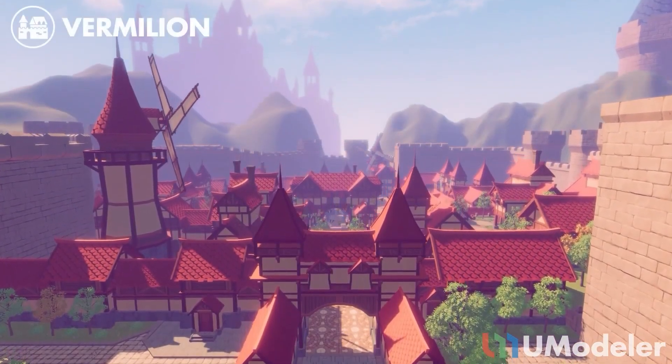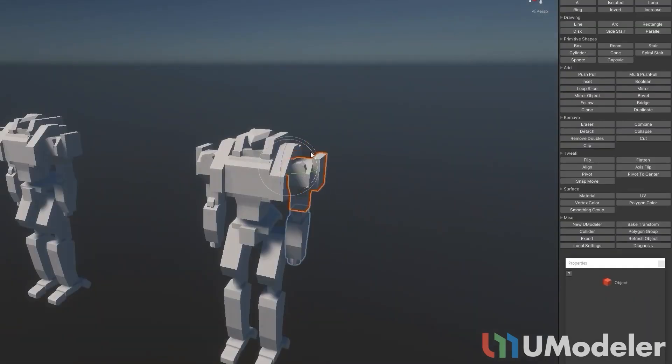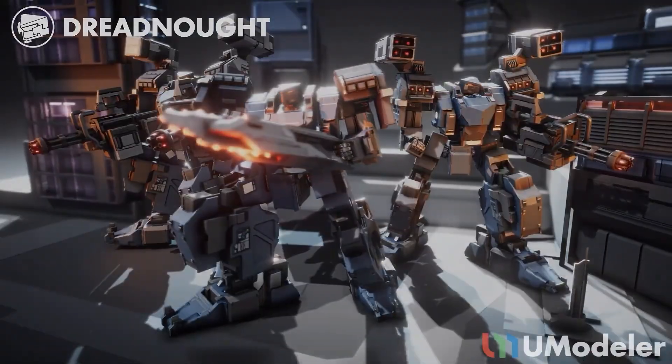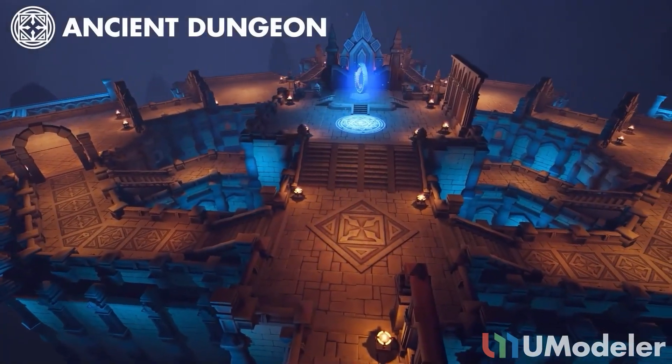For the $30 selection, first is Umodeler — an entire modeling suite used directly inside Unity, so you never need to exit to Blender, 3ds Max, or anything like that. You can export and import, work with UVs, do direct modeling, and it has broad compatibility with other assets.